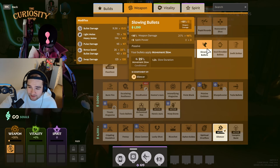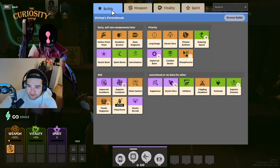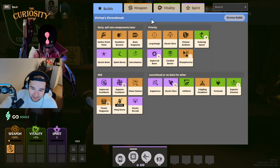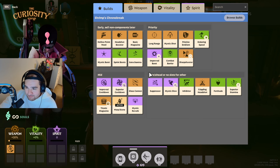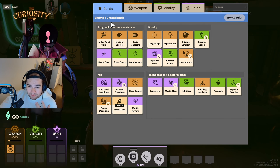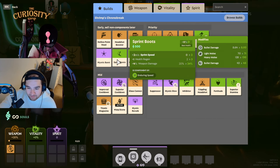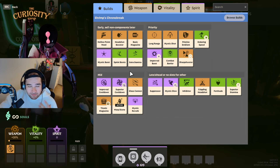Some weapon items will help your spirit damage and some will not. The main disadvantage of stacking weapon items — using Paradox as an example — is that there are only a few 500-cost weapon items available, so you can't buy spirit items like Sprint Boots, Extra Stamina, and Mystic Burst at the same time. If you're really going after weapon items for more damage, you'll have fewer shields and spirit options, so you'll be weaker and slower.